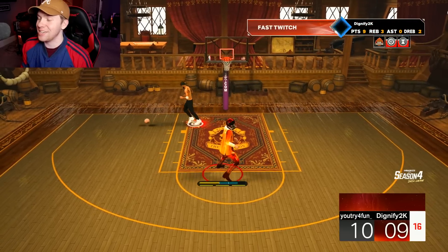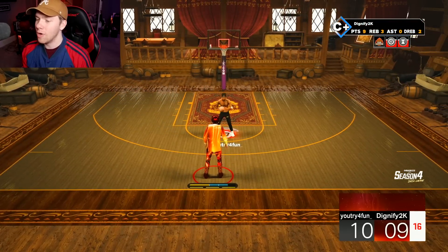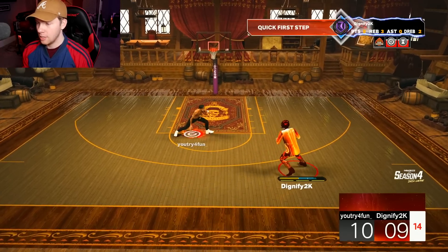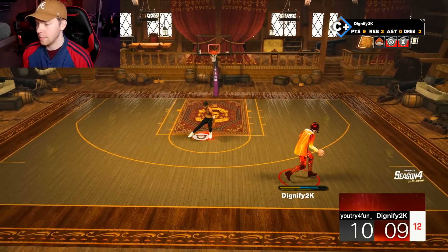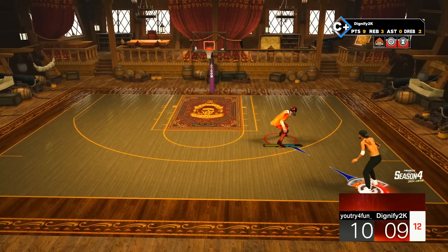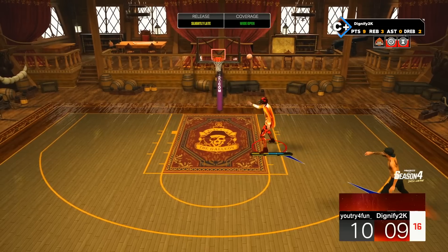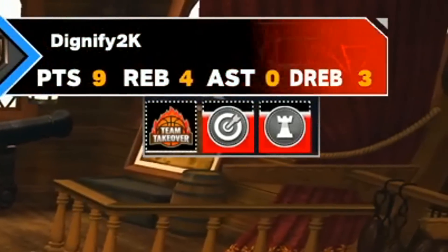I'm playing like such a bot right now. Rim takeover is just scary. Let's combo up a little bit — do something simple. I love doing this move, it gets people. That's got to be green. Right about now it would have been great for this dual takeover. He pump faked. All right, we would have had it right now for sure.